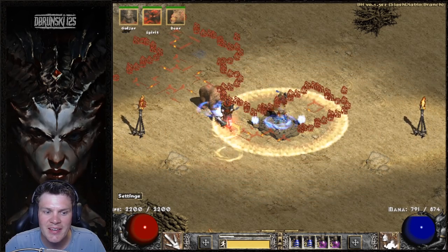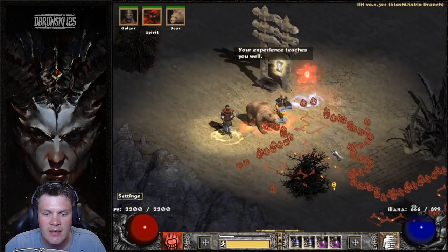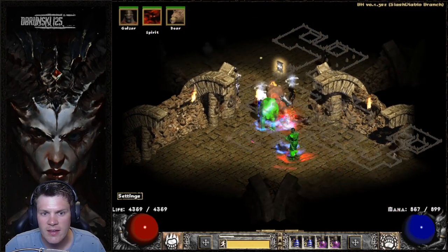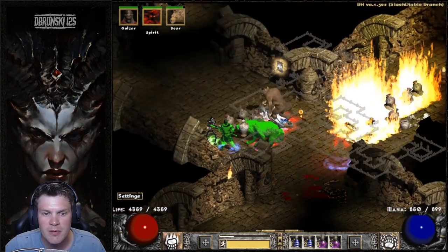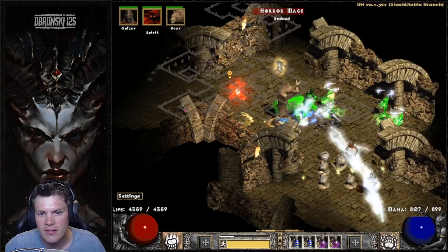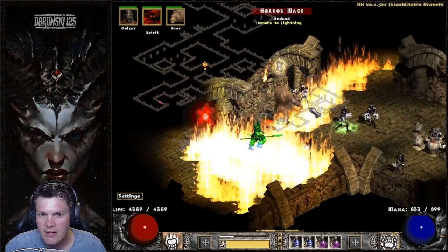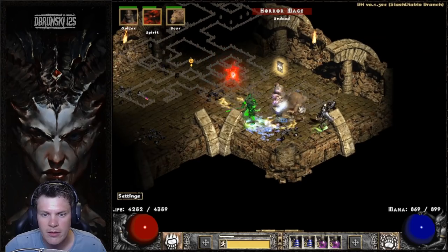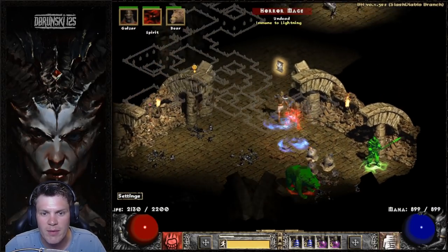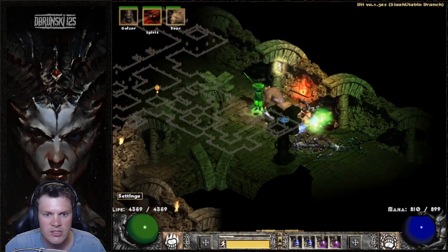I'm setting Player's Difficulty to 7 for Ancient Tunnels and then Player 3 for Chaos Sanctuary since that area has a lot of fire immunities. This is why I like the 68 FCR breakpoint — I have decent fluidity with my teleports. I like to teleport then shapeshift, use Shockwave for stun, and anything that's not fire immune is basically getting one-tapped. You honestly don't even really need to do Shockwave other than against high fire immunity monsters. I'm just doing some stun to demonstrate the gameplay — but these regular monsters you don't need it at all.